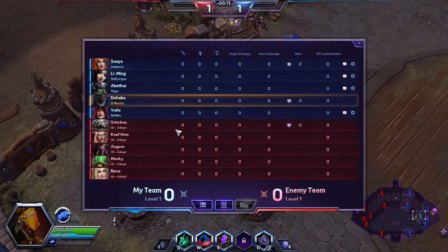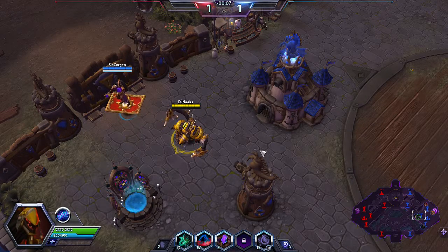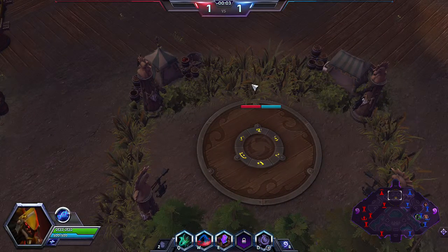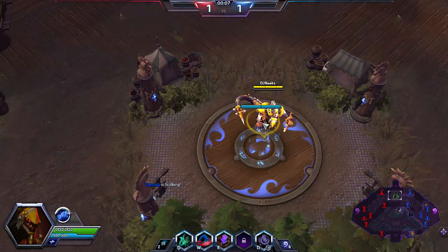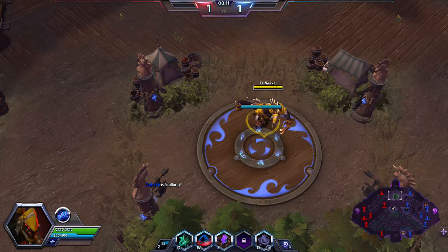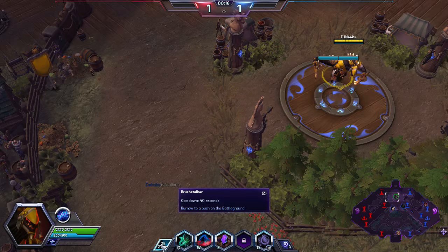The AI is Stitches, Kael'thas, Zagara, Murky, and Nova. Watch this — you know how there's a tendency to rush to the watchtower? Press Z and voop — just like that, I am there. When I press Z, look at the mini-map — any bush on the map.